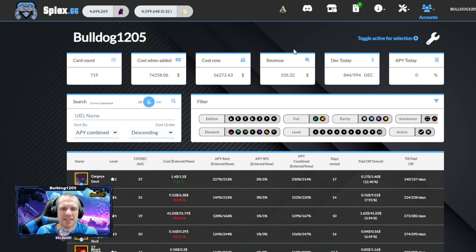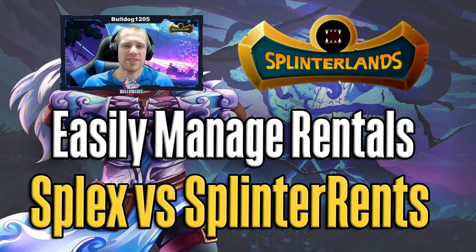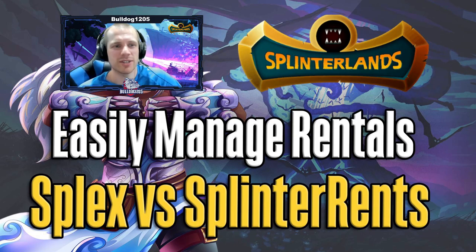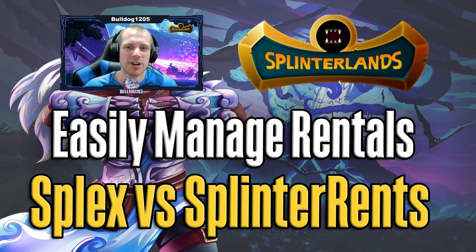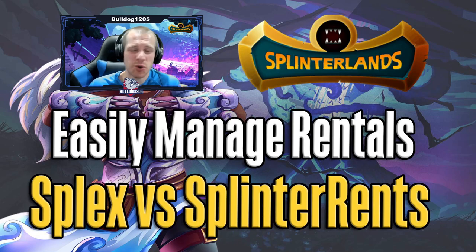So there's a lot more powerful information on Splix and it's a lot easier to use, but it does come at the cost of a slightly higher fee. That's the overall summary comparing the two websites — I've used them both and I like them both. My rental income jumped up significantly with these. Previously I was kind of lazy managing them — I would just list my cards at the lowest price, then every two or three days I'd go through and relist things or cancel and raise prices. Both of these systems basically doubled the amount of income I was pulling in, well worth the fees they were taking.